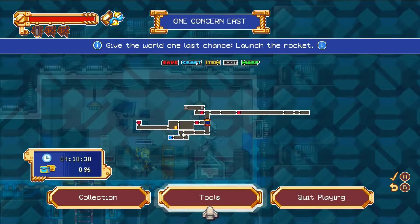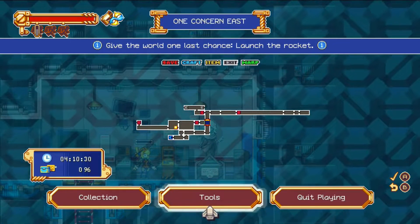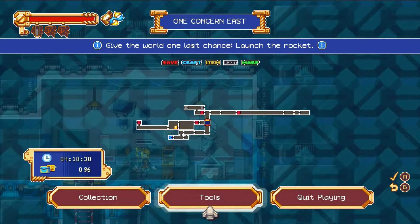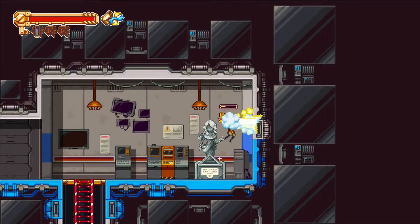In order to get to Nobel, you need to go to the very end of this area. It's mostly self-explanatory — it's a little mini area with mostly just two puzzles back-to-back.